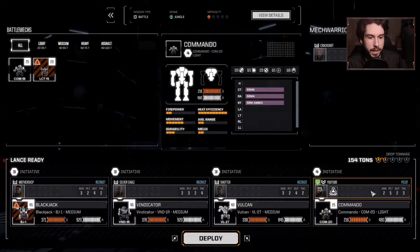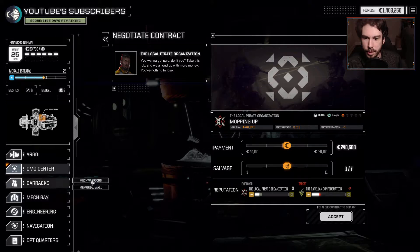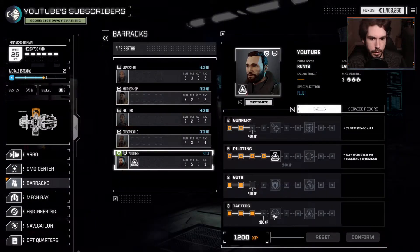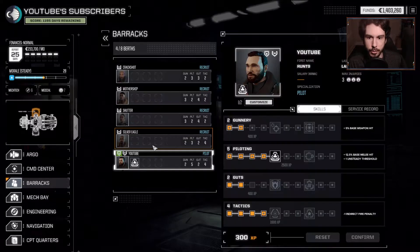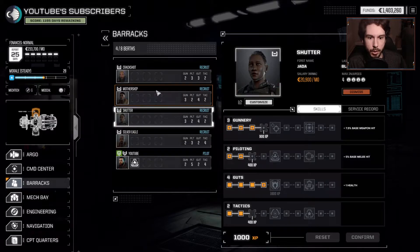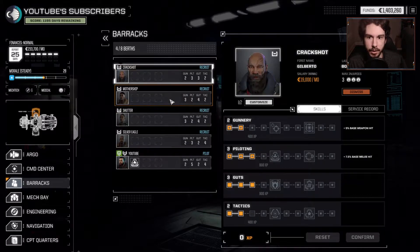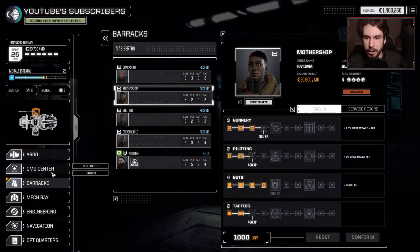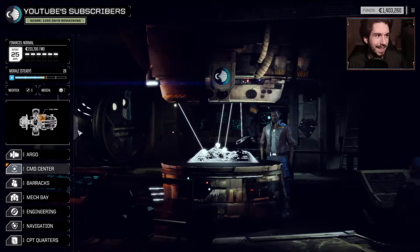I do think we're going to keep ourselves in the scout role. We do need to get our tactics up. Let's check XP — I don't think we're going to have enough to really do anything with it. That one lowers indirect fire penalty but doesn't help us that much. For most of these guys, we're going to want to wait until we have the 1600. So yeah, let's jump into that contract and have a little bit of fun.